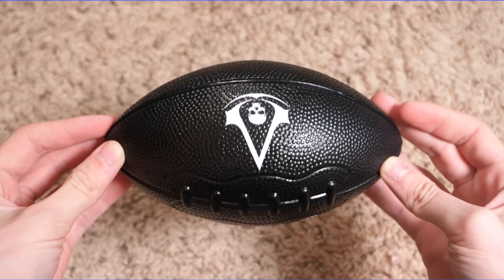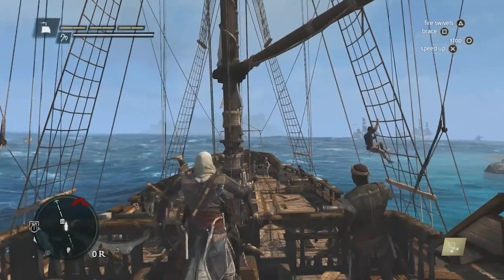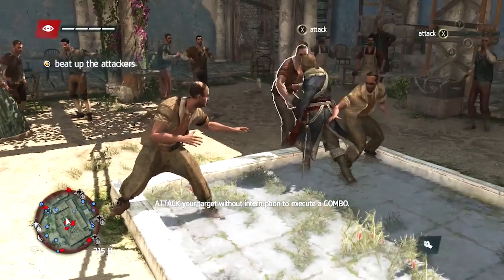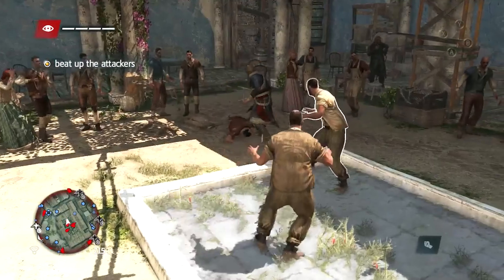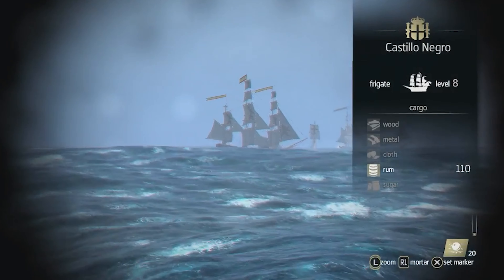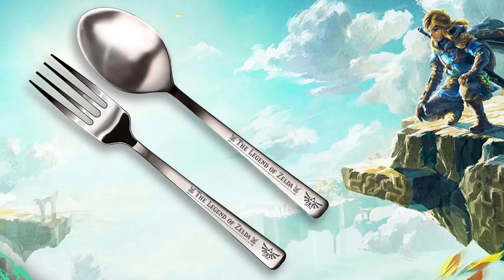But what about the pre-order items that aren't necessarily as weird as they are just confusing? Assassin's Creed Black Flag — a game about battling for control of the seven seas, engaging in stealth combat, and the deadly struggle against scurvy — not quite sure a branded football was the right way to go. I'm not sure what they were really going for here. Like, is it supposed to look like a cannonball? Or is it because the Buccaneers exist? I feel like we could've got something so much cooler — like a pirate hat, or a sword, or like a peg leg or something. A football just feels so random.